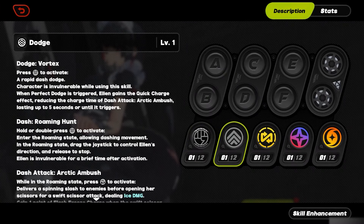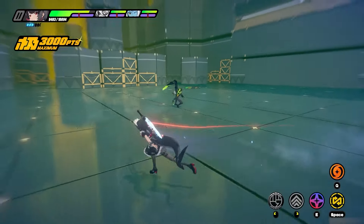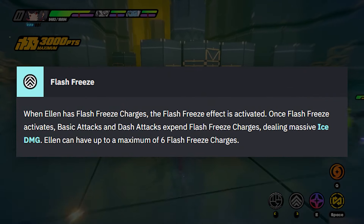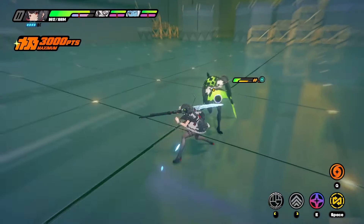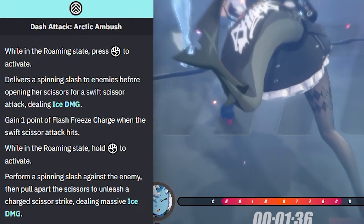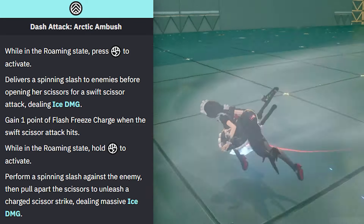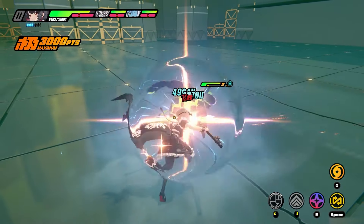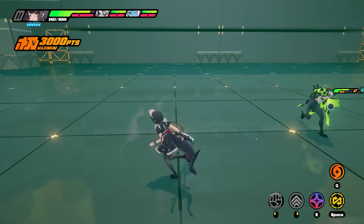Next is the dash, and this is where Ellen gets a ton of cool abilities. Much like every other character, each agent can dash — however, Ellen Jo is no civilian-level dasher. When she is in the Flash Freeze state, she'll consume a stack of Flash Freeze upon performing a dash, dishing out the Arctic Ambush attack. She chomps with a crazy scissor attack and actually gains back a stack of Flash Freeze, allowing you to then dish out the basic attack combo mentioned earlier.